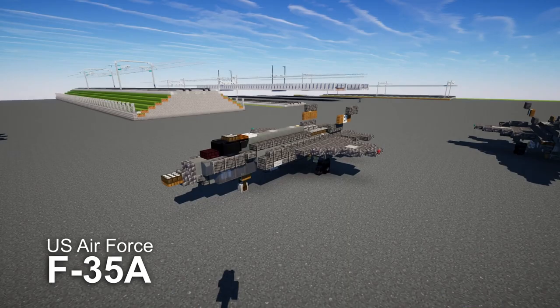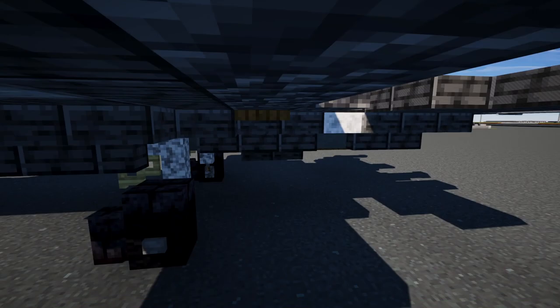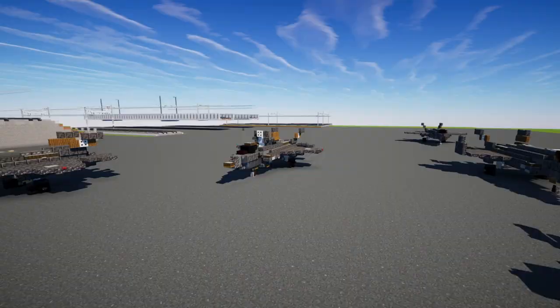The F-35A is different from the other variants because it does have a machine gun represented by a bump, and it also has a tail hook bump towards the back. That's pretty much it — it's used by the U.S. Air Force.